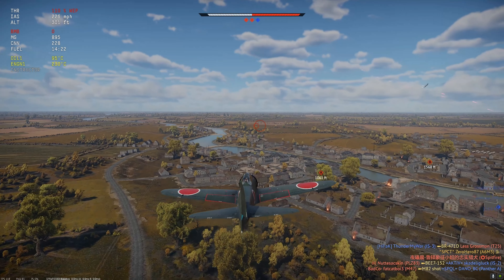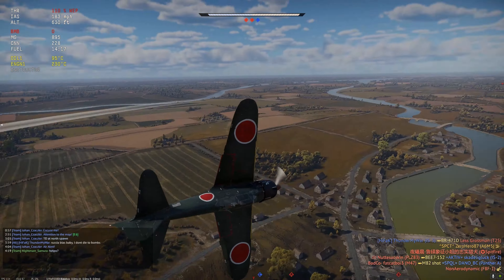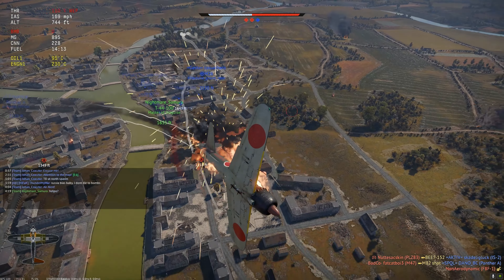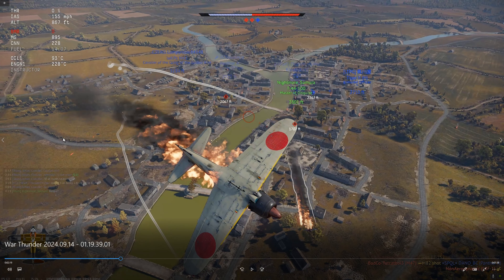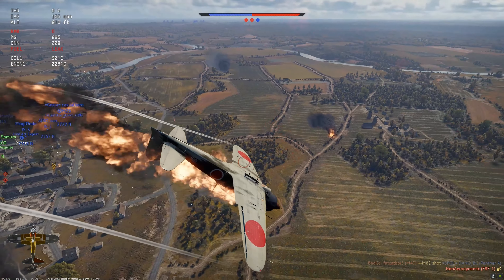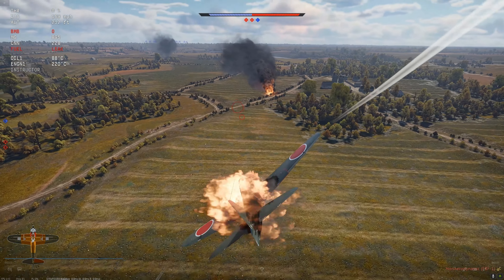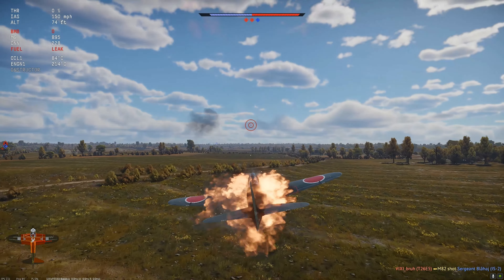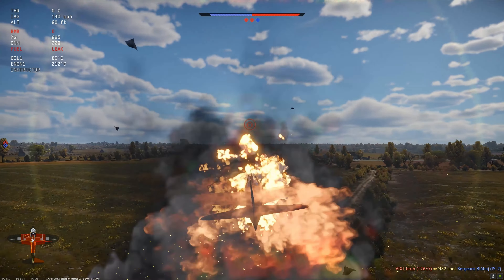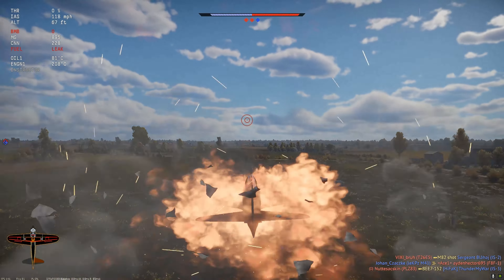Looks like he's already been hit a few times. I pull up a little bit here to throw off his aim and he misses. However, something else doesn't miss — it's going to be this guy right down here. He is an M18, and a single 50 cal to the fuel selage. A lot of times it actually does help: when you're set on fire like this, if you throttle all the way down to zero, sometimes the flame does go out. You guys should try that out.